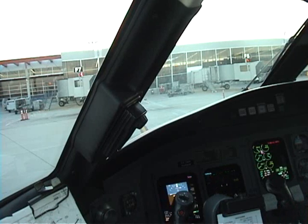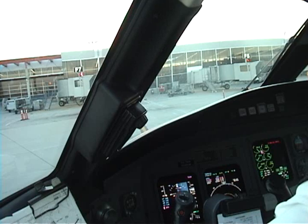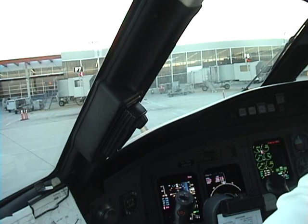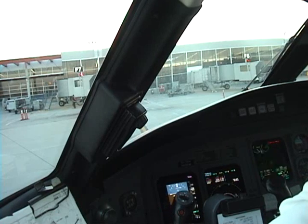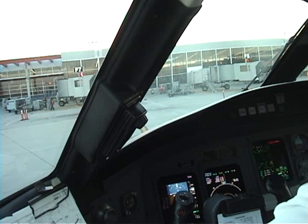PTA at 455. Echo Sierra, Whiskey, gate 22. Ramp, WS 3626, ready to taxi. Try again. Ramp, WS 3626, ready to taxi, sir.